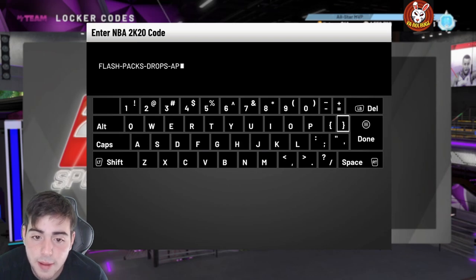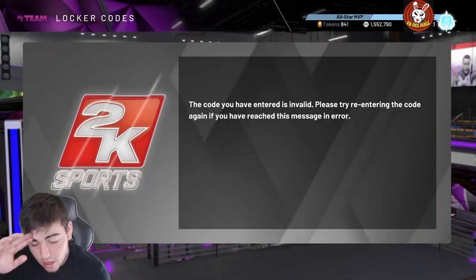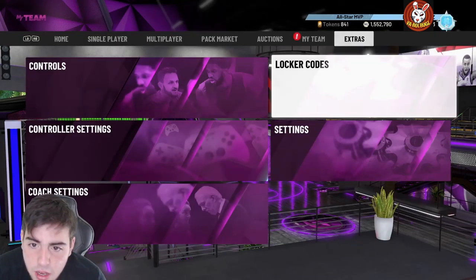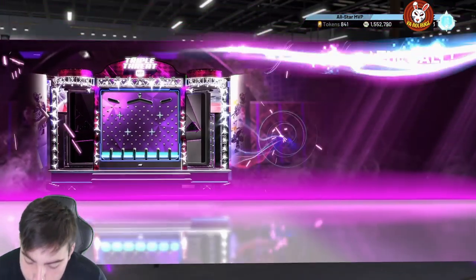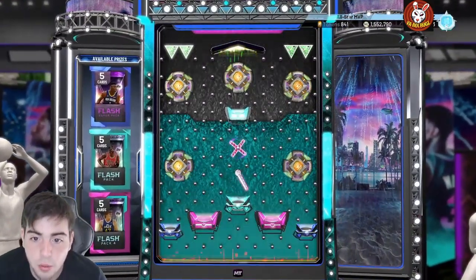I recorded the snipe challenge already — it's ready to go. We're gonna have three videos today. The locker code is: flash-packs-drop-april. Let me make sure I type this in correctly — here it is: flash-packs-drop-april. All right, here we go — I'm aiming for the super pack, which is all the way on the bottom right.